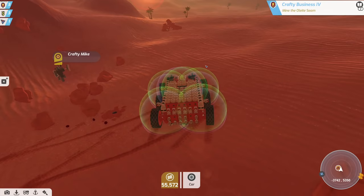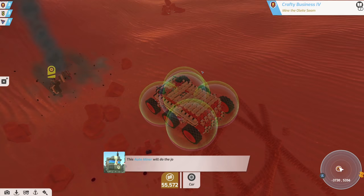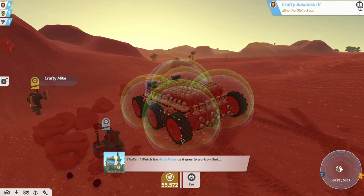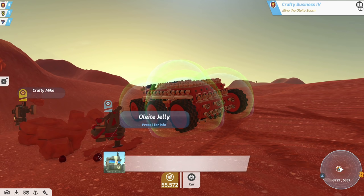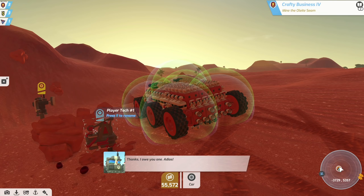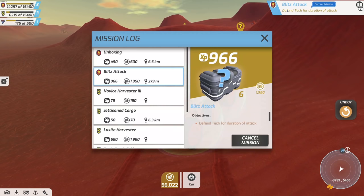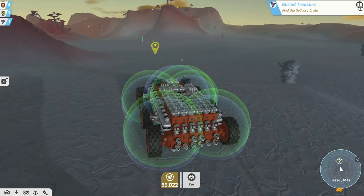It doesn't really bother me too much but if it's annoying for you guys to watch, leave a comment and let me know what you think of the firework cannon — it's so funny. We'll put the miner on here and it's gonna auto-mine all this red gelatinous light jelly. Was that seriously it? Let's send that to inventory. Super non-eventful, but let's see if there are any more missions.